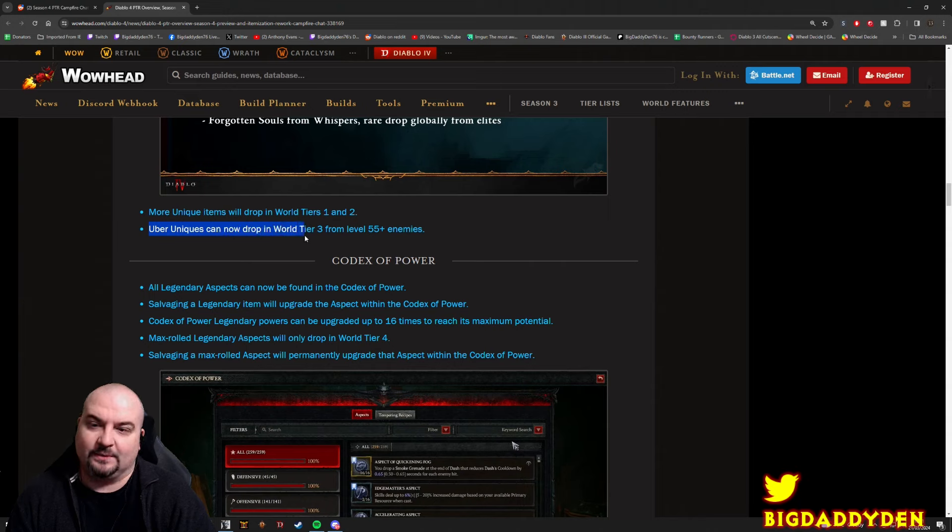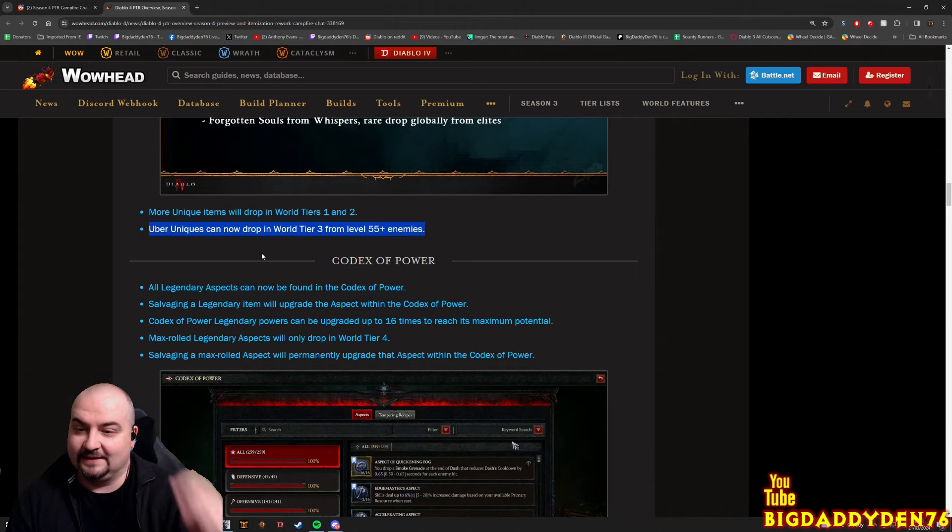Uber Uniques can now drop in World Tier 3 from level 55 plus enemies, which is absolutely wild. So there's a small chance for Uber Uniques to drop in World Tier 3 now. Crazy.